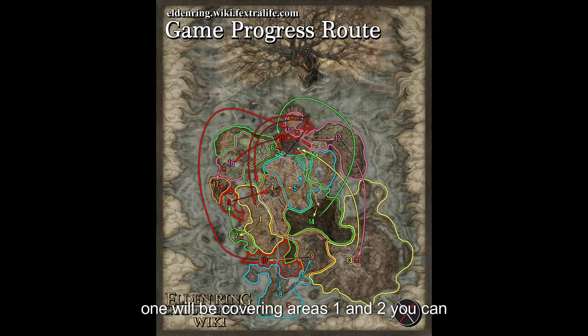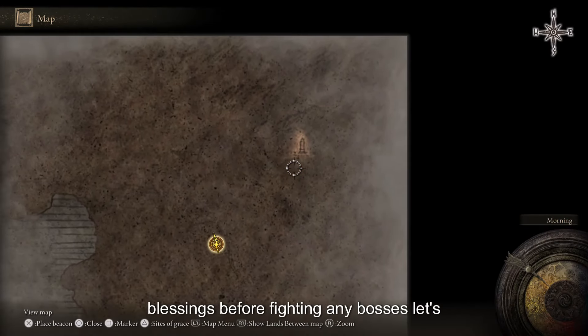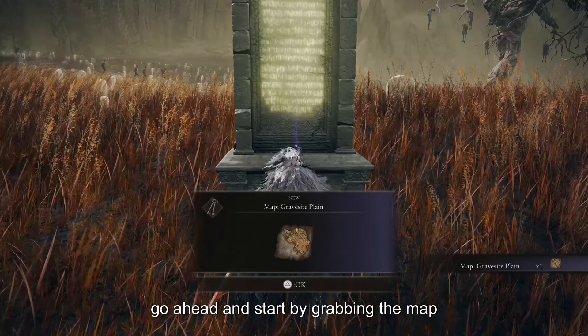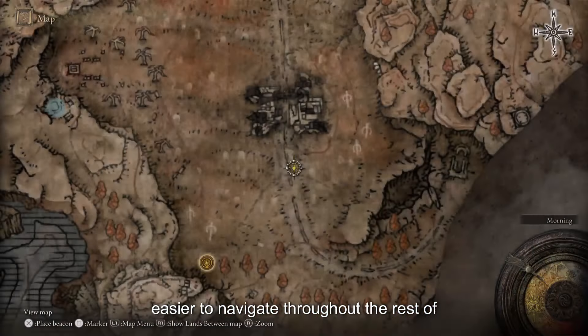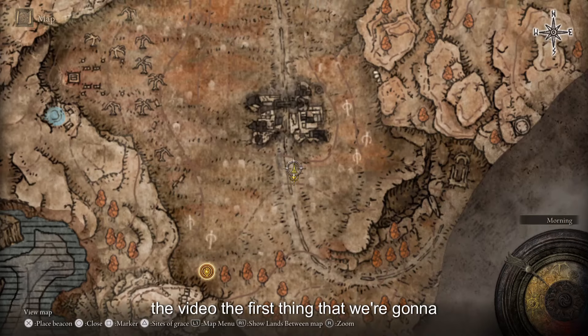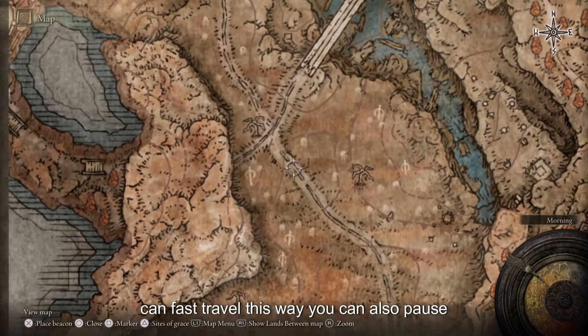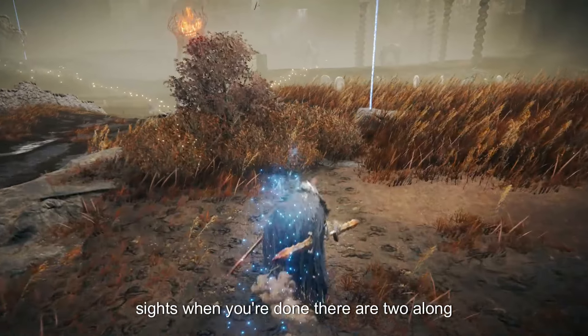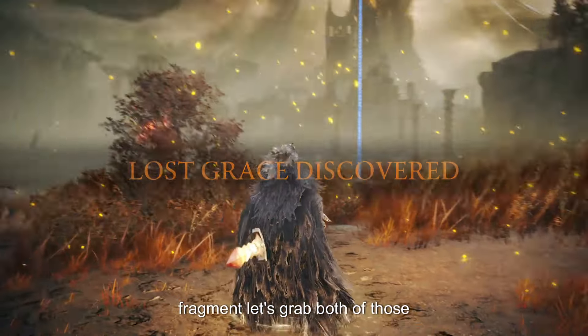Part 1 will be covering areas 1 and 2. You can realistically do these in any order, but I suggest at least collecting all the Shadow Blessings before fighting any bosses. Let's start by grabbing the map fragment marked by the little pillar, so it'll be easier to navigate. The first thing we're going to do is grab the Sites of Grace so that we can fast travel. There are two along the main route going north of the map fragment — let's grab both.